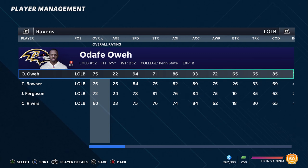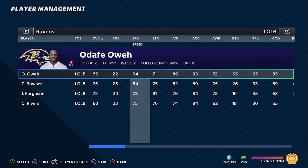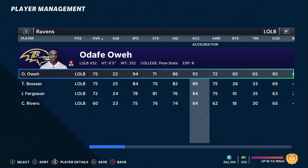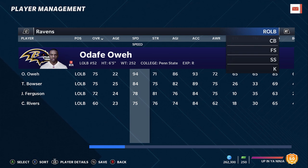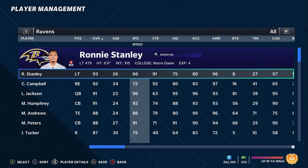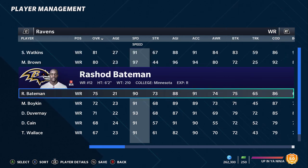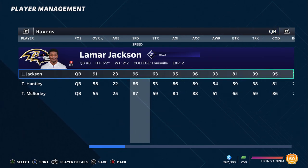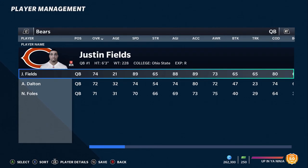They also had a pretty good draft pick at defensive end out of Penn State — this guy is a physical freak, listed at 94 speed. I think he ran like a 4.3, so he's going to be one of the faster edge-rushing rookies in the game. Their top two picks alone are definitely something Ravens fans can be excited about. Now that you have a receiving core like this around Lamar Jackson, this is going to be one of the best offenses in the game.